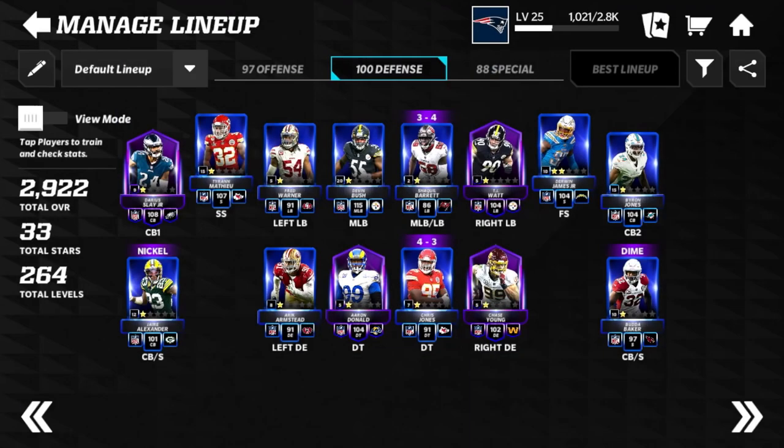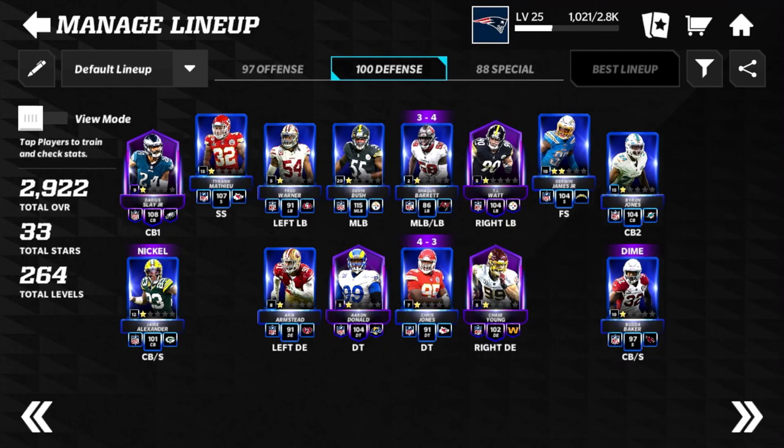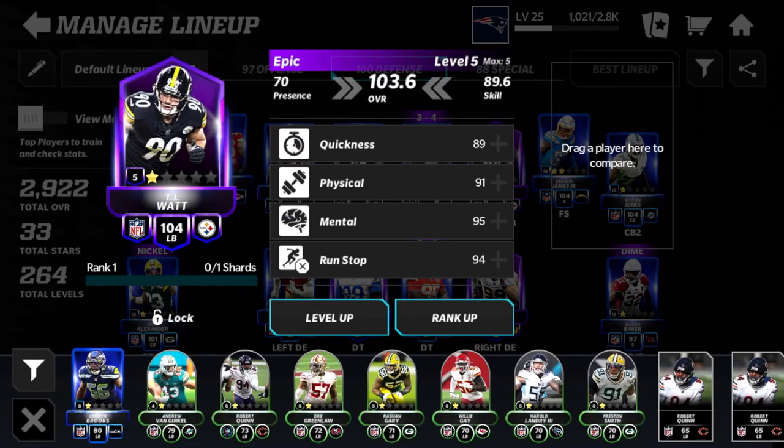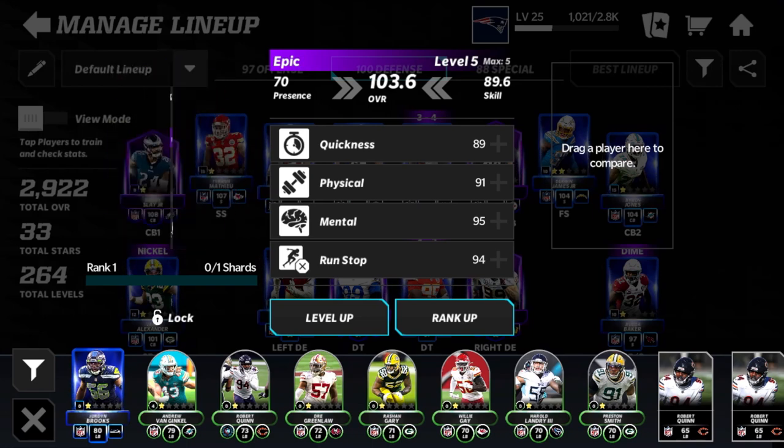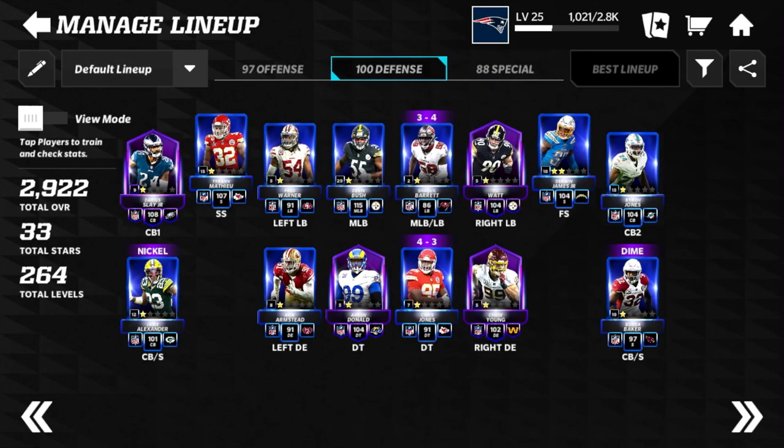Keel Barrett is at 86 overall — haven't upgraded him much, he's a rare player and will probably get upgraded eventually unless I get some epic linebackers. TJ Watt was an epic pull from a pack on stream just a couple days ago from an AFC North pack. He was 94 overall to start and I've upgraded him up to 104.